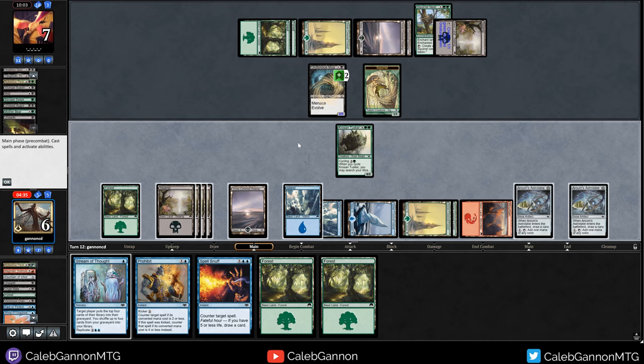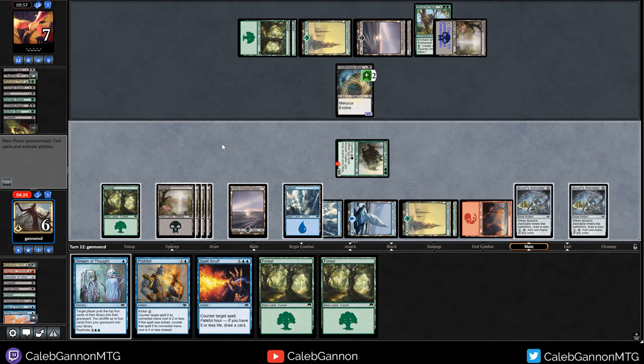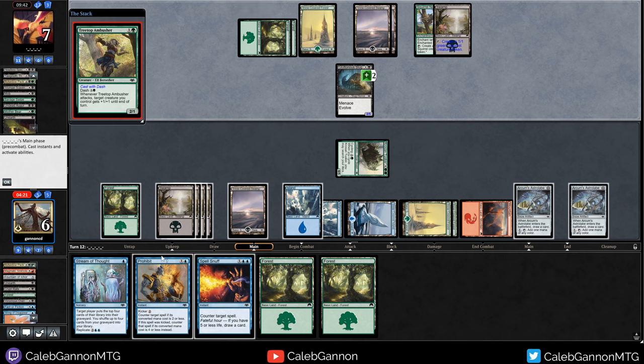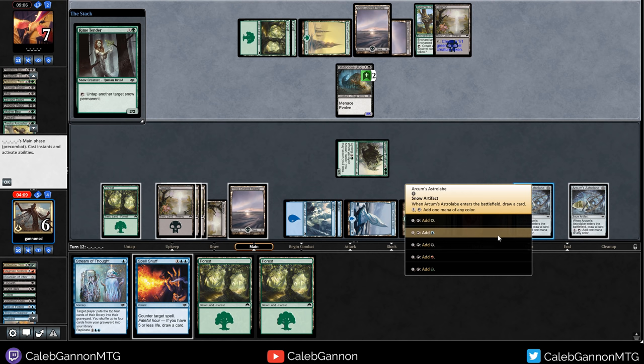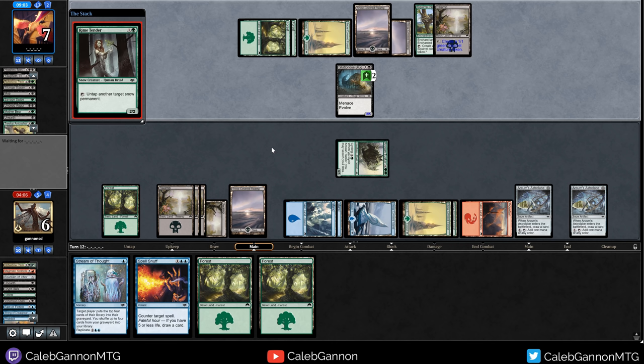Do I attack with Kroos and Tusker? They don't have to block, and then they could just kill me. I'm gonna attack. Pass turn. We can Prohibit with kicker. Treetop Ambusher - that's getting hit by Prohibit. I can still Spell Snuff. Rhyme Tender - the problem is they make spiders. I just have to counter it. Because if I just let Rot Widow resolve, I just die. We're so close. I don't know if I've navigated this wrong or I've just been out-drawn.